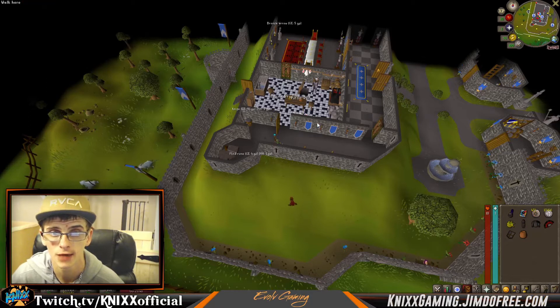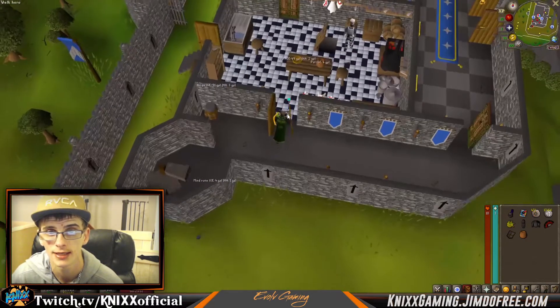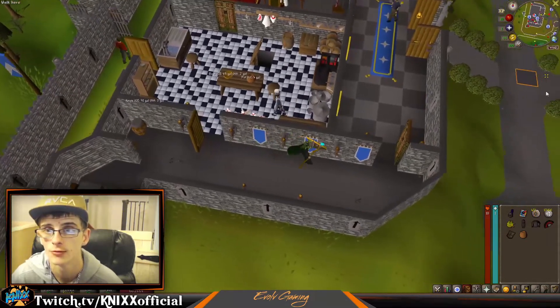Before you take off, you're going to want to grab one of these pots that are sitting on the table in the kitchen. Grab one of them and once you have it, run out the door.